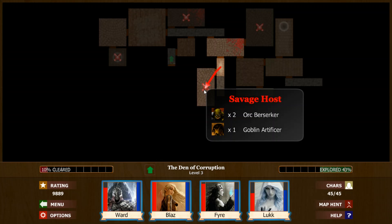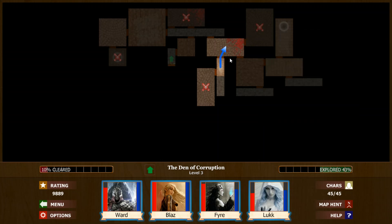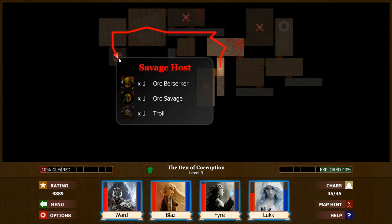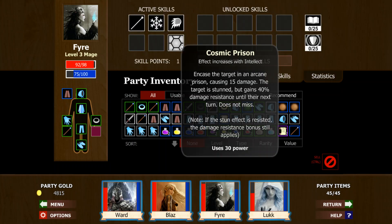We haven't seen the final battle yet. We've got some tough battles here. Berserker — it's going to be pretty tough. This one's okay, not too bad. We should probably be able to kill that troll pretty quickly and then deal with the Berserker and Savage. These guys have stun resist,